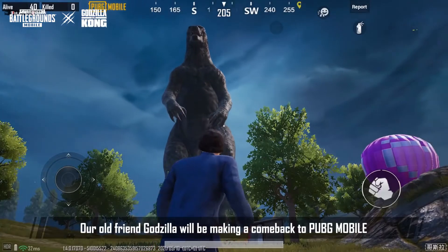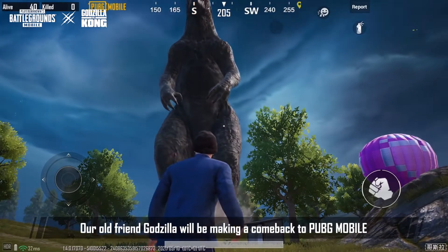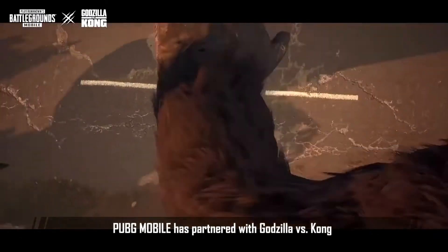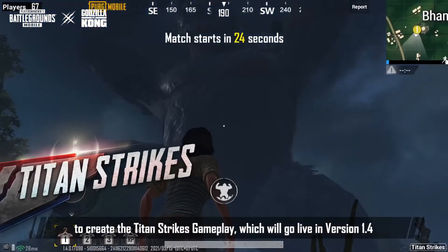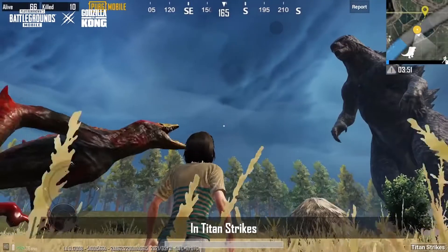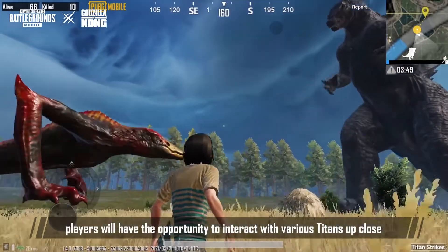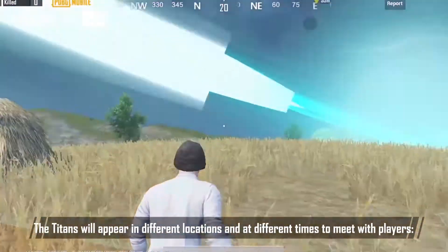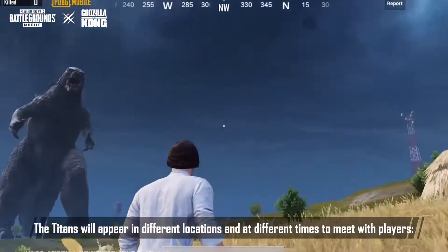Our old friend Godzilla will be making a comeback to PUBG Mobile. Aligned with Godzilla vs. Kong hitting theaters, PUBG Mobile has partnered with Godzilla vs. Kong to create Titan Strikes gameplay, which will go live in version 1.4. In Titan Strikes, players will have the opportunity to interact with various Titans up close. The Titans will appear in different locations and at different times to meet with players.